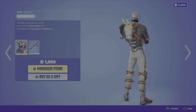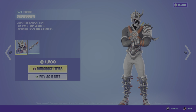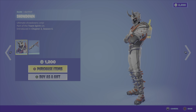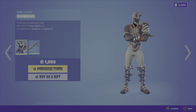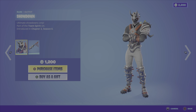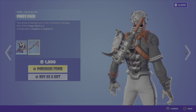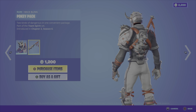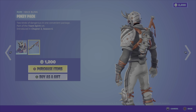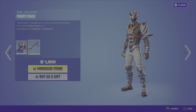We then have the Showdown outfit from that same set, Chapter 2 Season 6 — the male version. It kind of reminds you of the football players from the Beetlejuice movie if you've seen the original one. It's kind of weird, like a demon football player. Then we have the Pokey Pack back bling — I like the looks of that. It'd be cool if that were the pickaxe, unsheathing it from the back bling, because it looks like it would do some serious damage. Anyway, 1200 V-Bucks for these two items.